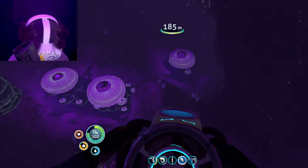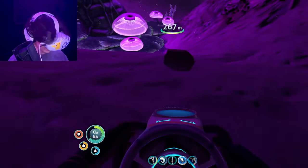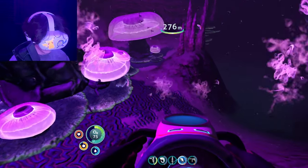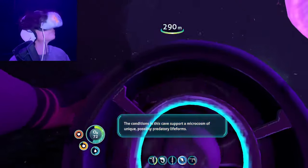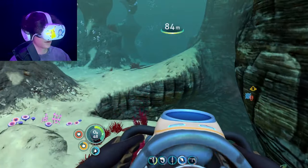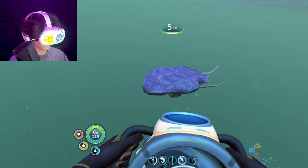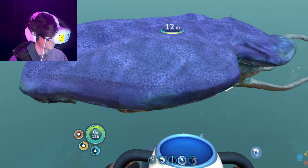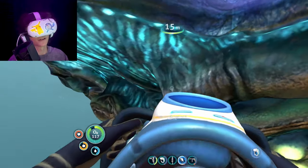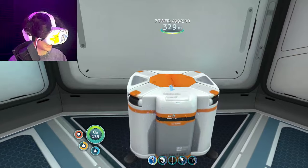I need a magnetite really badly. I have a rebreather, lucky. Oh — there's one! Grab it and I'm out. There's a base down there but I don't have time to explore it. Let's head back. Oh my goodness — it's a reefback! A mini one. You are huge. I might be the size of this little thing right here.